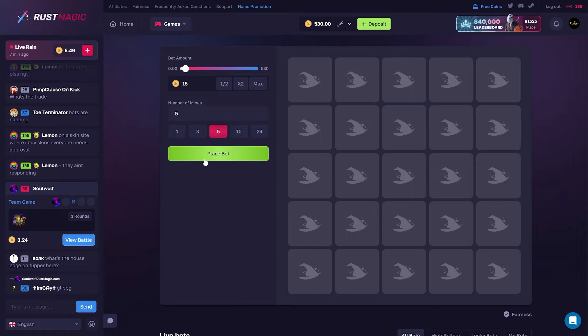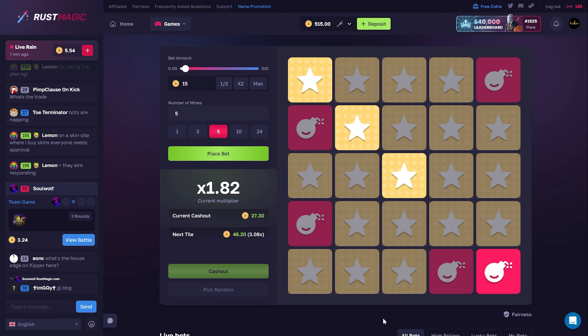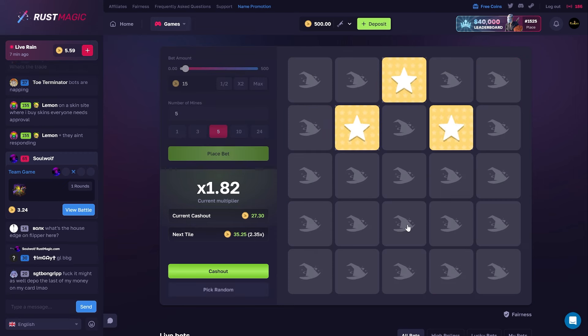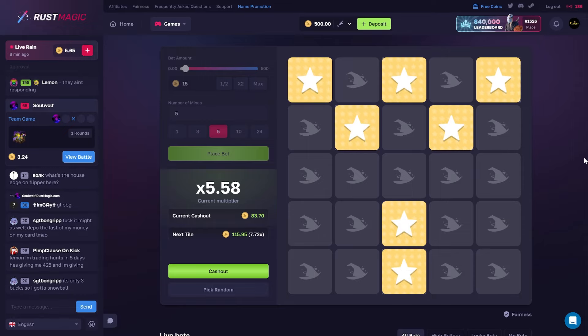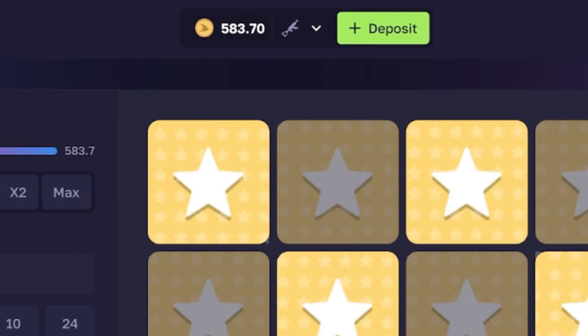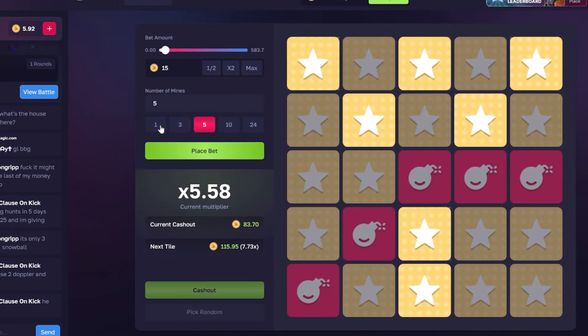Let's check out Mines. I'm not a big fan of mines but you never know, it could pop off. Let's just click down — so close. Let's do one more. That's a 3x corners — oh shit, 5x! We'll take it, $83. Nice. I was gonna go in that corner next, so good thing we stopped there.